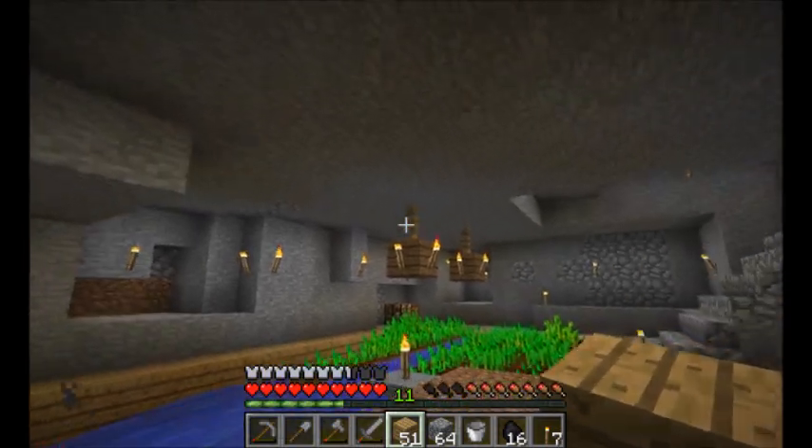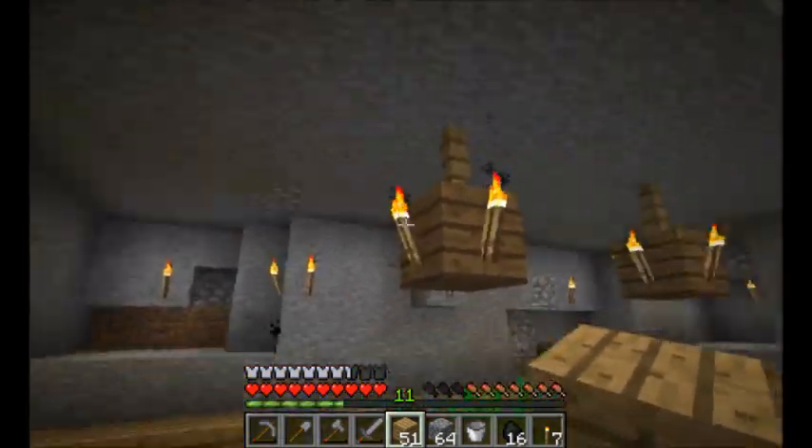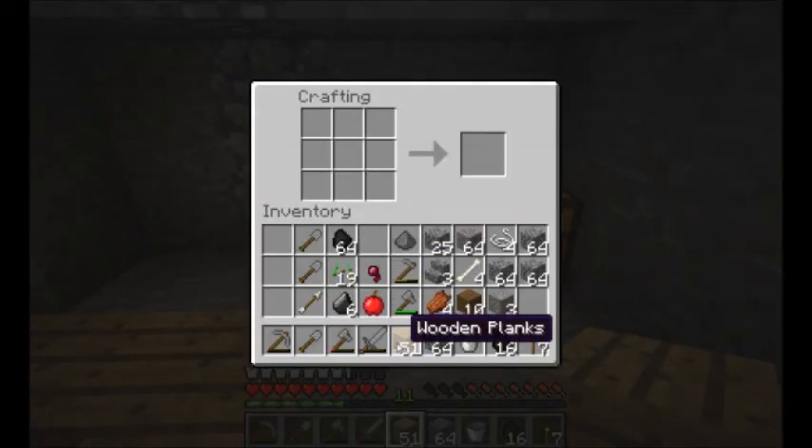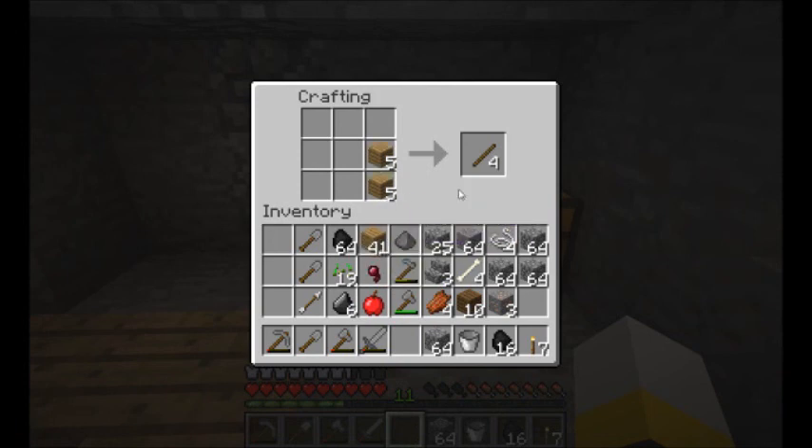I need to make some more fence posts so I can make some more chandeliers. Let's go ahead and make five, so that'll give me 20. And then I'm going to need one per - so we'll do - I'll get six fence posts.